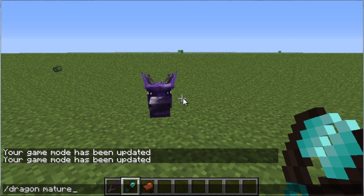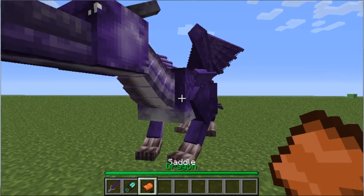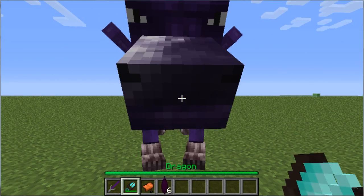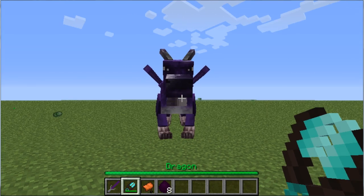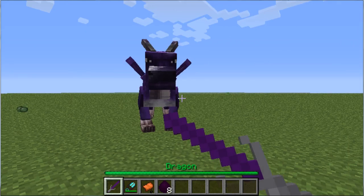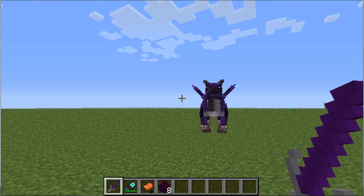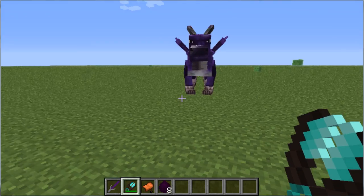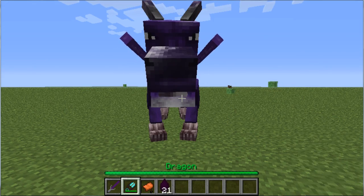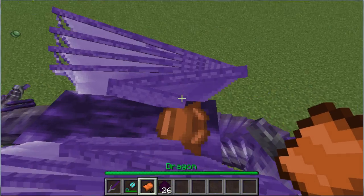I want to ride this dragon, so I'm going to type in slash dragon mature. You have to allow cheats for this to work. Otherwise, you just have to wait a few Minecraft days for it to grow up by itself. And, whoa! It's a big dragon. When you shear these, you get dragon scales. You can use them to make weapons. This mod also adds steel, so you can make steel weaponry and armor. The diamond shears — made just like regular shears except with diamonds — do have a durability, but right now it is an infinite amount. I want to ride this dragon, and as you can see, he has a little saddle on his back.